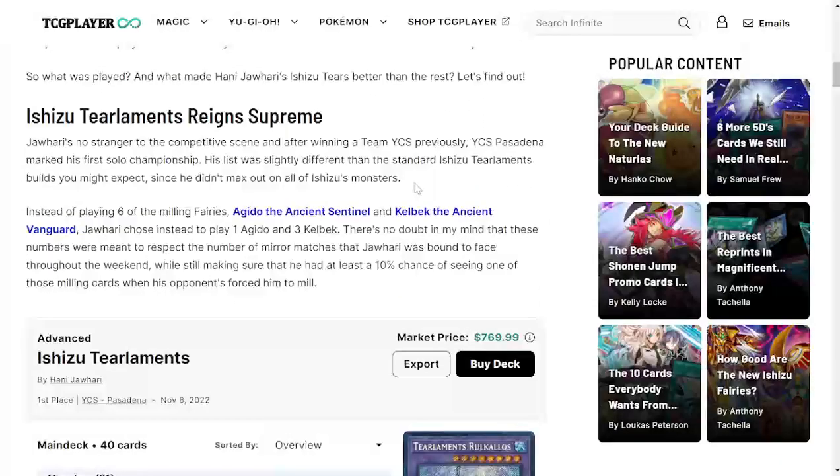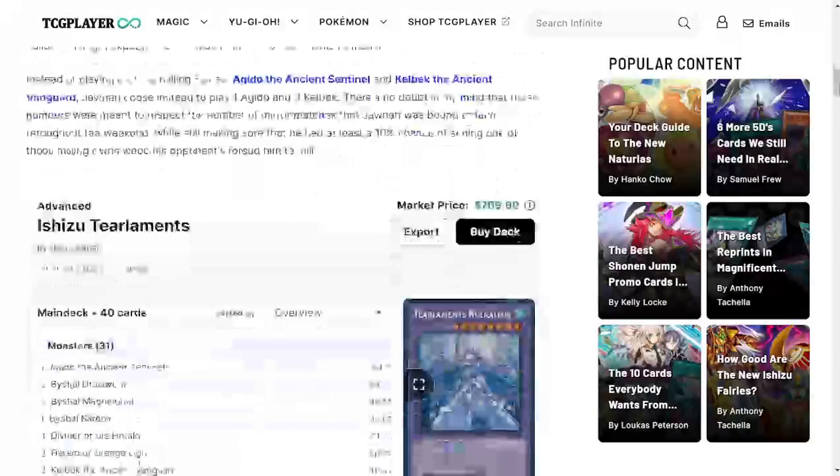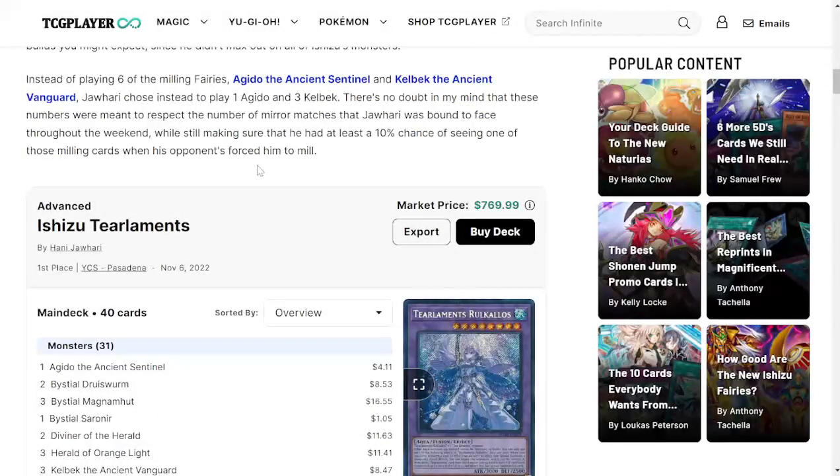First of all, we got ourselves Ishizu Tearlaments, which of course is going to reign supreme in this meta right now. It's about an $800 deck — I know, I'm Punjabi, we like to round up. If it's $350 or above, we round up to $800. All right, so it's about $370.